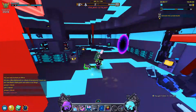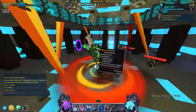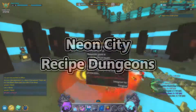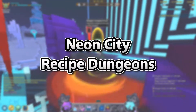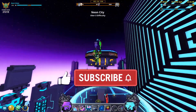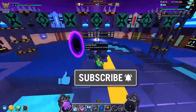What's up guys, welcome to Flux Fridays, a series where I provide you with information on numerous flux farming methods every single week. Today's episode is going to be about completing Neon City recipe dungeons to get scrap cases and recipes, both of which can be sold for flux on the marketplace. Remember to like and subscribe if this video helps you out, and leave a comment if you have any questions.